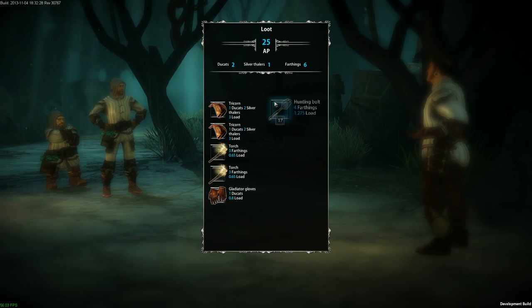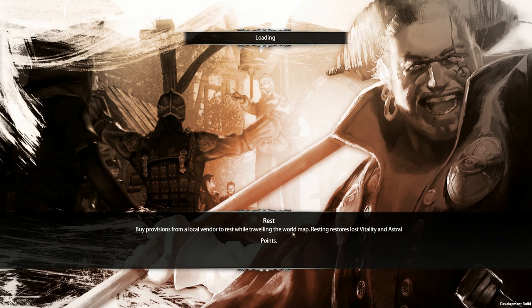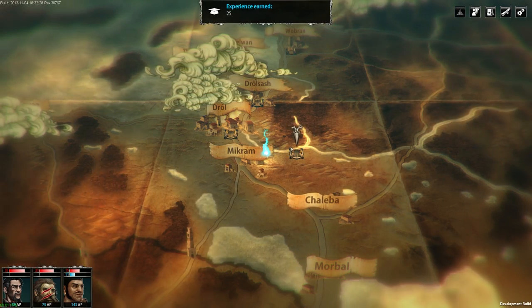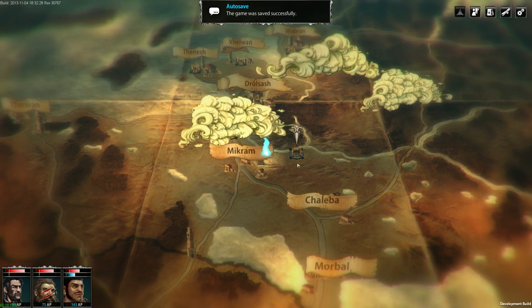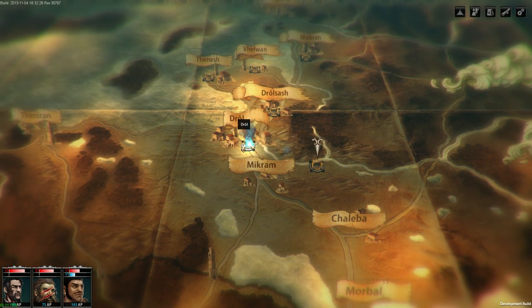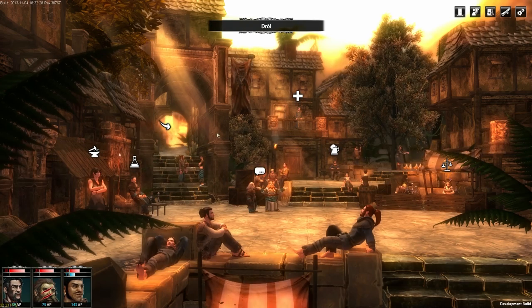Once again, loot — action points, all that jazz. Let's take everything of course. There's a huge sledgehammer — too bad I don't actually have a two-handed character, otherwise that would come in real use. Now here's the world map. At this point you can go wherever you want — you don't have to rescue the baroness straight away. You can do your main quest or whatever, since this is a side quest. Or you can go back to a city and rest up, which is actually what we're going to do.